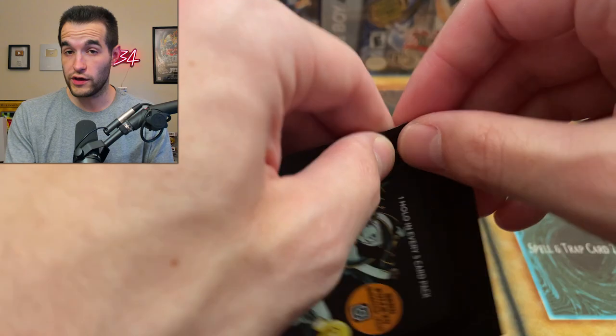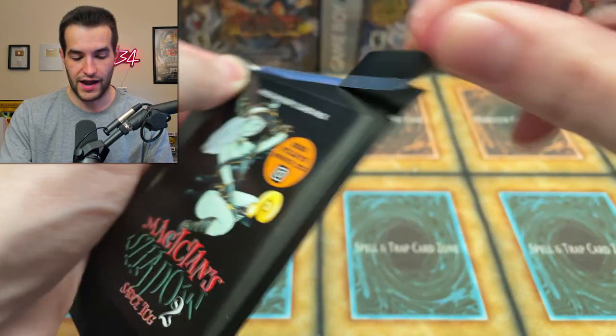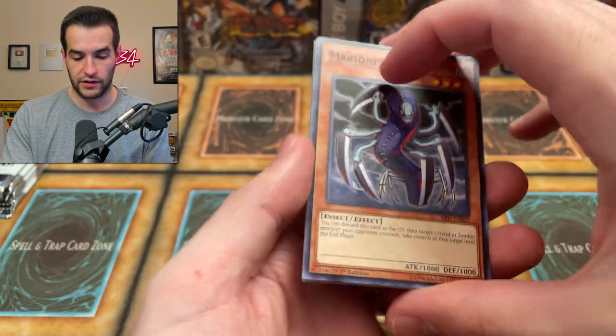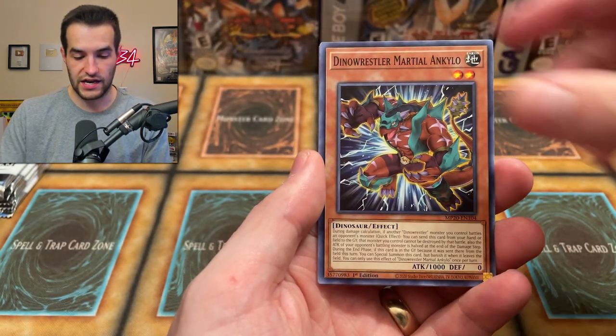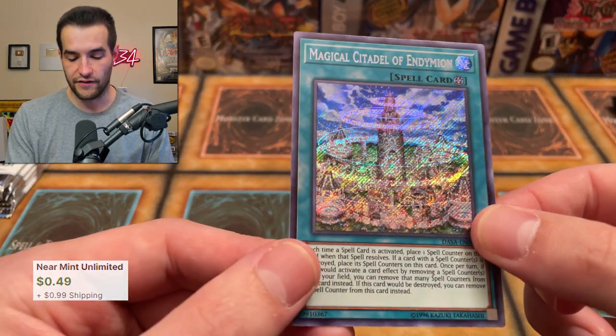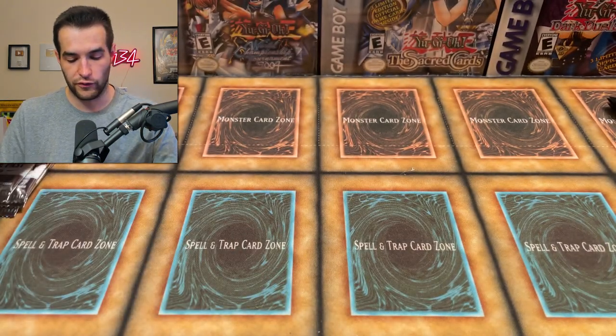We're at longer than when it usually stops, so I think we're good to go for now — but I'm not really feeling too good with random stuff happening. Marionette, Dino Wrestler Marshall, the Asolde, Bell of the Underworld, the Fury, and the Magical City of Endymion — Secret Rare. Very beautiful, very nice.